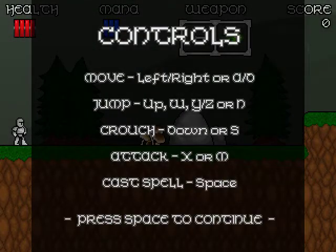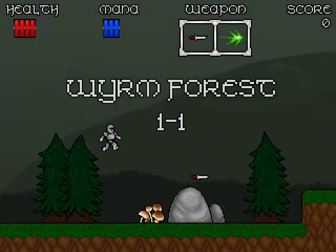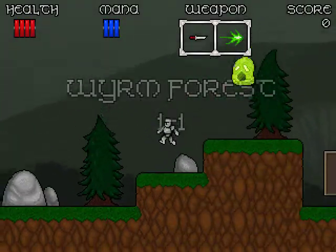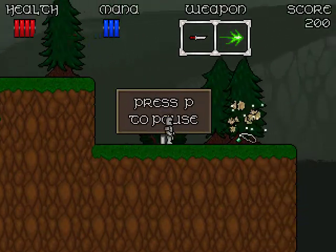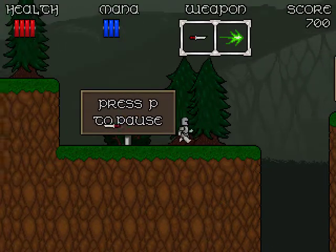I'm surprised it's still on the front page of Newgrounds if you go right now. Those are the controls — I already know them, of course. I like to use the arrows and the Z, X, and C buttons.